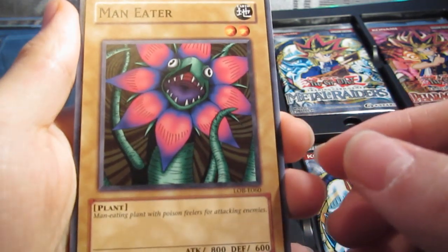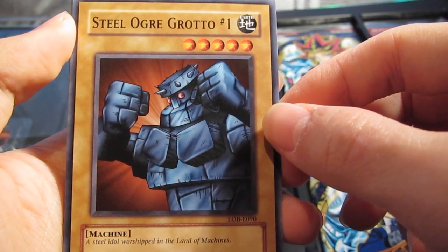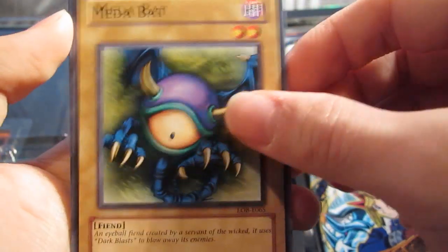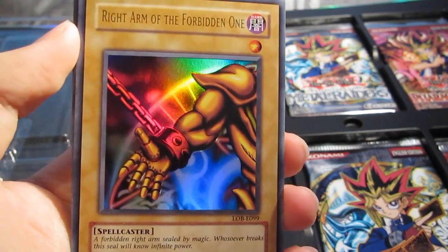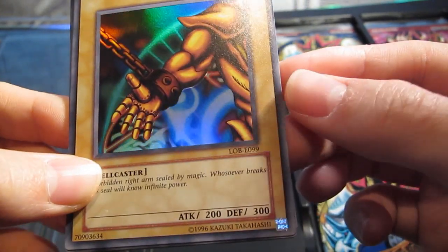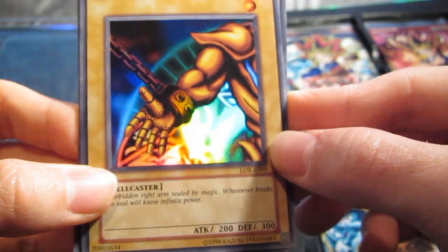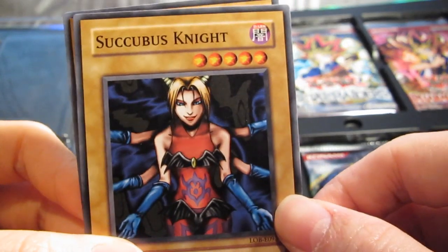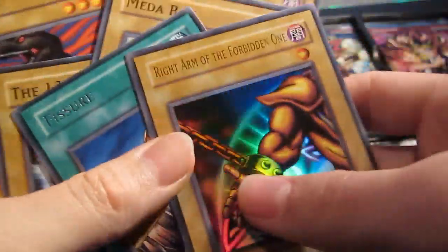So we have: Man-Eater Bug, Steel Ogre Grotto No. 1 — I remember this card, it's really old — Sparks, Fissure rare — quite a good card. Oh nice, ultra rare: Right Arm of the Forbidden One! Cool, cool. Yeah I can see it's the European version, got the E there, so that's really nice. Going to my collection. Kuriboh, Succubus Knight, and The 13th Grave. Oh that's a really good pull guys, I'm really happy already.